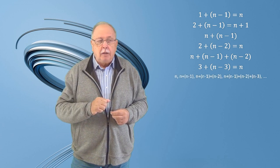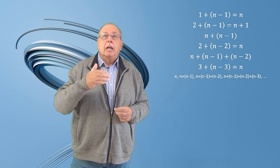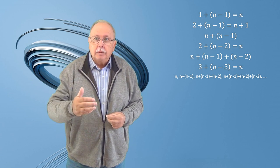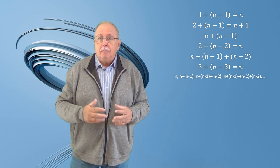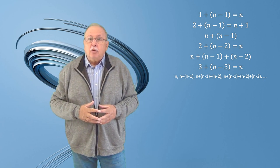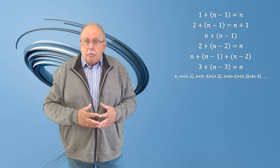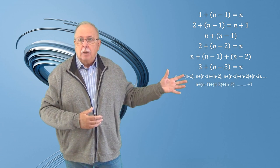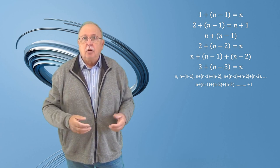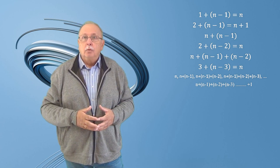Deci, strategia care ne garantează ca numărul maxim de încercări să fie N este următoarea: trebuie să începem cu raftul cu numărul N. Dacă globul nu se sparge, trebuie să urcăm la raftul cu numărul N plus N minus 1. Dacă nu se sparge din nou, la N plus N minus 1 plus N minus 2, și așa mai departe, până când mai trebuie să urcăm cu un singur raft. Până la ultimul raft de pe care facem testarea avem deci această sumă: N plus N minus 1 plus N minus 2 plus N minus 3 plus ... plus 1. Avem, deci, strategia.